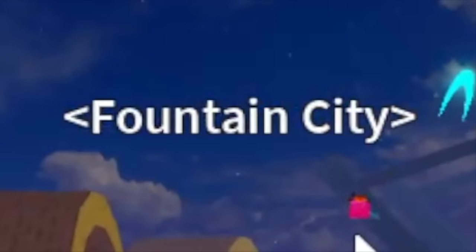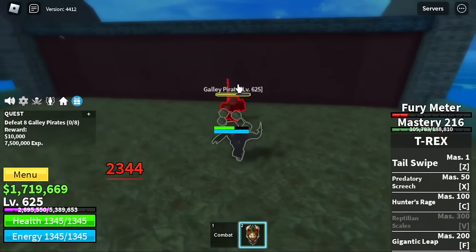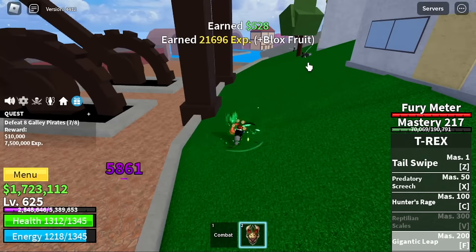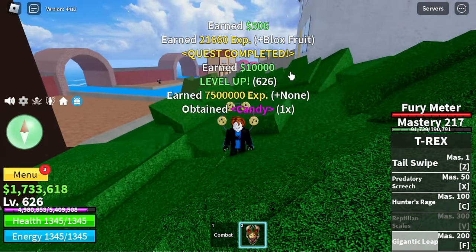Next up, Fountain City again — sorry about that. We are back at defeating the Galley Pirates. Everything is a lot better and easier now that we've unlocked a new skill, Gigantic Leap at Mastery 200.